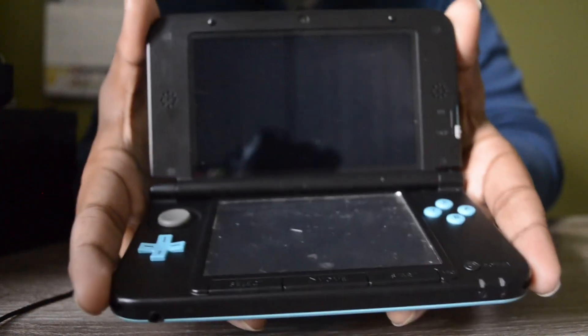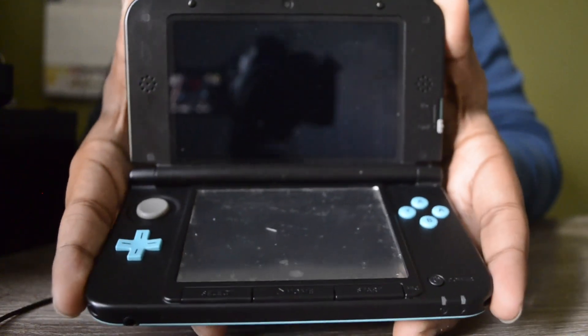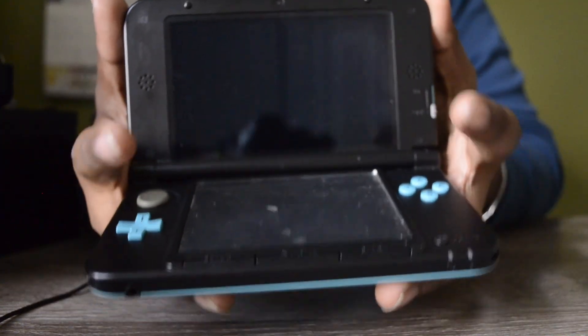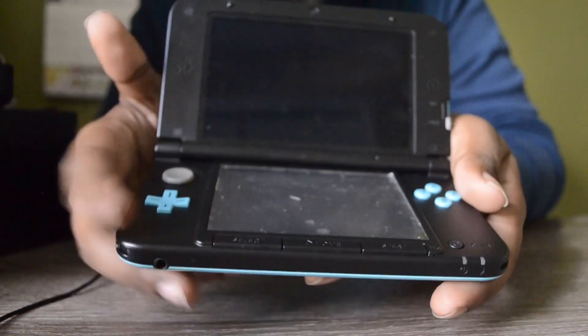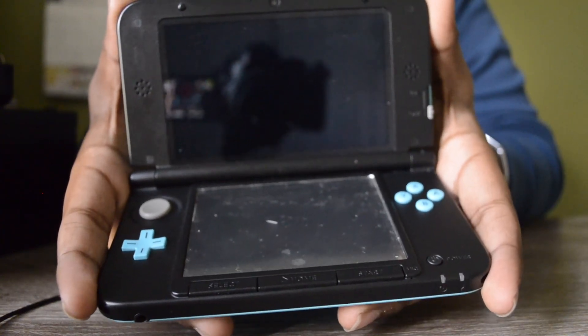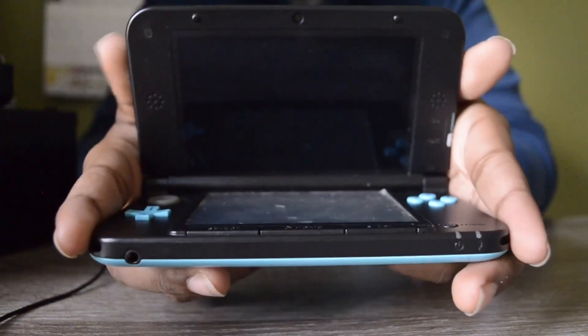So stuff such as Mario Kart 7 online gaming and the friends feature on the 3DS are gone. Spot Pass no longer works. However, Street Pass does still work as that's only an on-system thing. So today I will be teaching you guys how to bring back most of that functionality right after the intro.